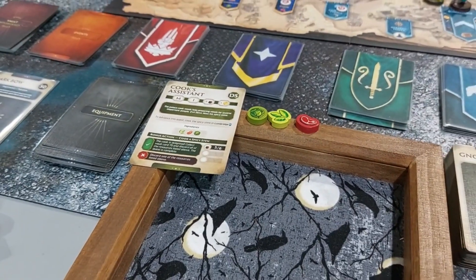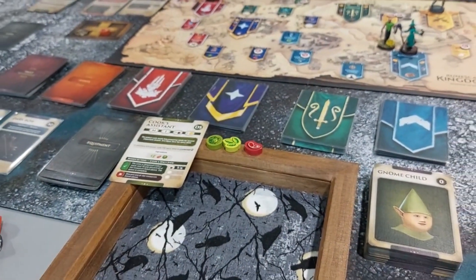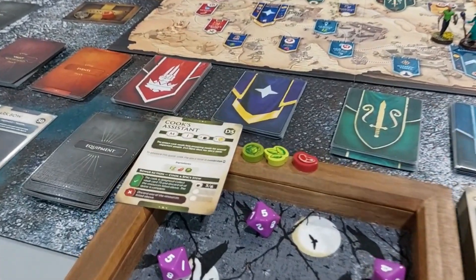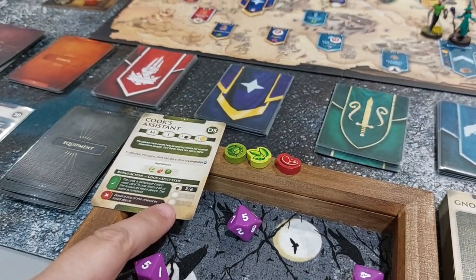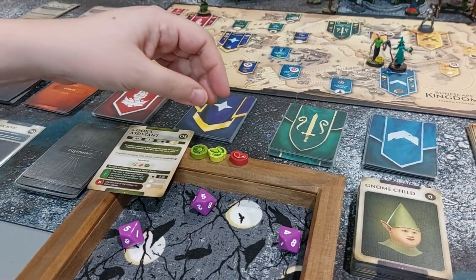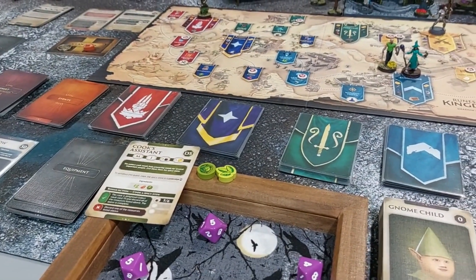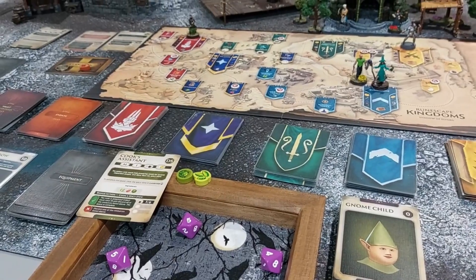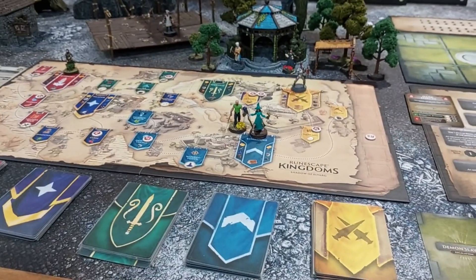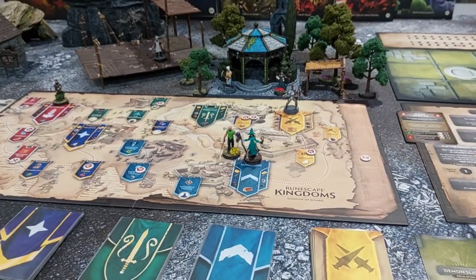She'll try the cook's assistant quest again next turn. There's also a Noob bot test for gathering she could potentially do. The escalation track goes up since she ended in a capital city.